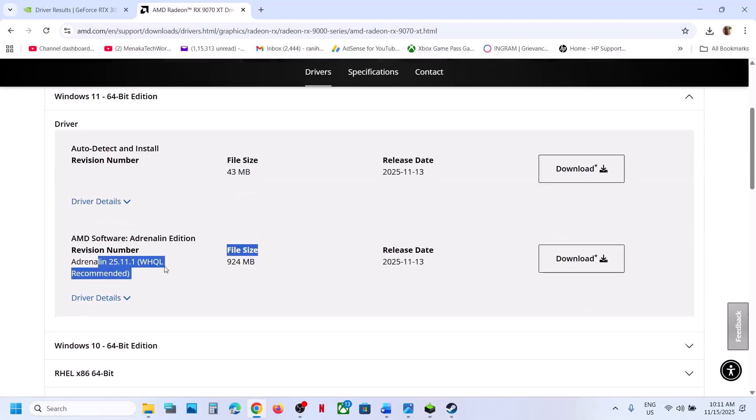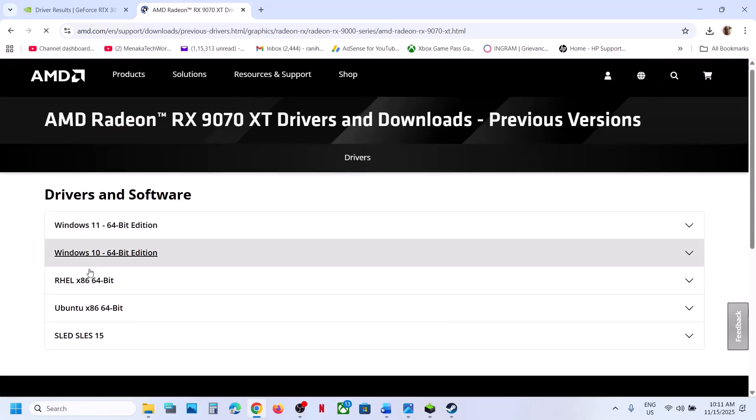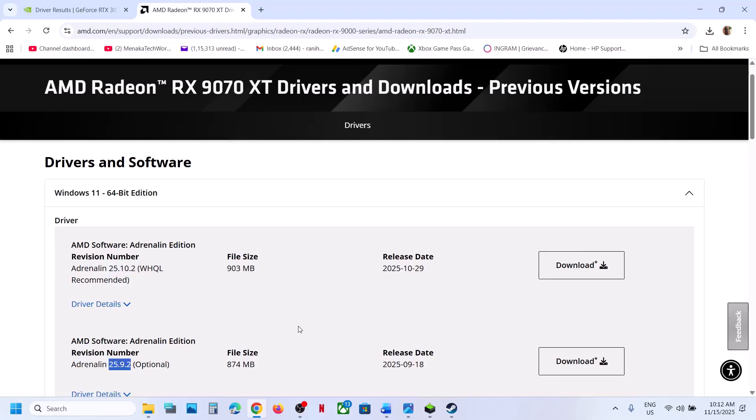Similarly for AMD card users, scroll down after selecting your graphics card, click on Previous Versions, select your operating system, try an older driver version, and restart the computer after installation. Then check.